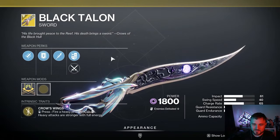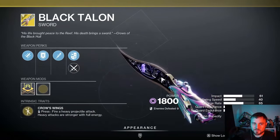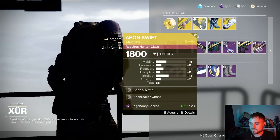We got the Black Talon Exotic Sword. This thing is actually really strong in PvP and has some application in PvE. Most of you probably already have it though — it's been in the game for a long time since Forsaken.